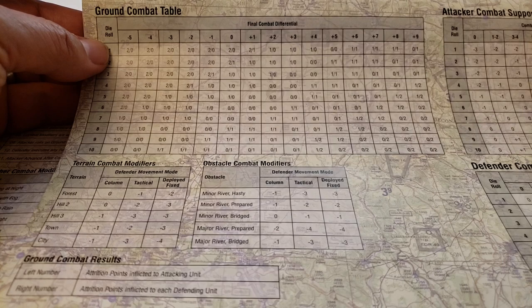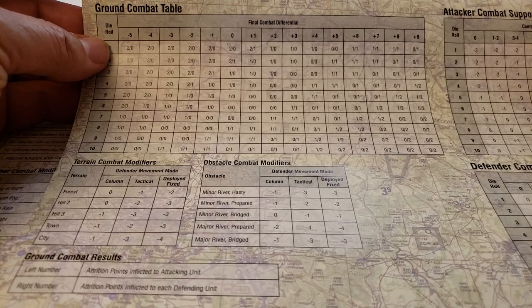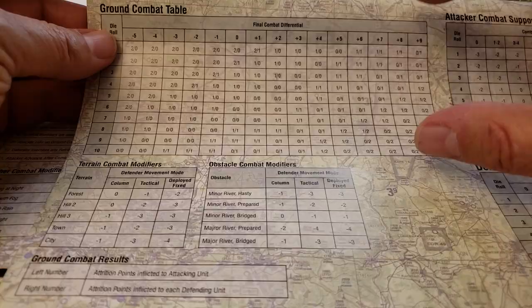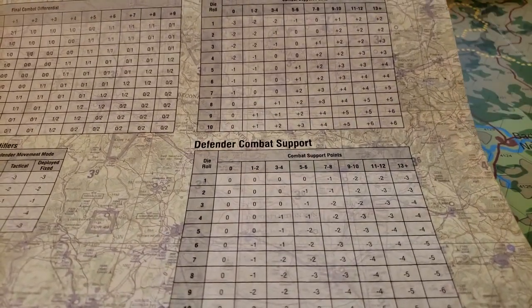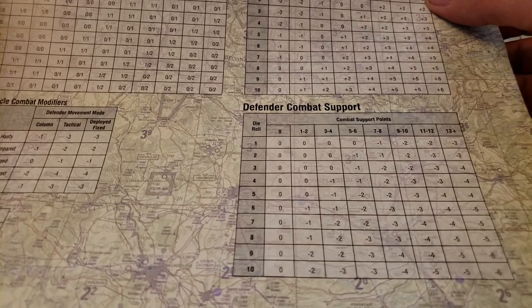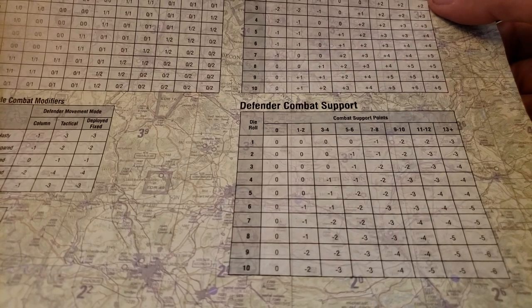There are some things in here that will allow you to mitigate some of those negative impacts. The things that impact the spread are very specific — they are potentially more impactful for you than combat support points, because you can throw an entire division's resources in and get an 11, 12, or 13 as an attacker in combat support points allocated.